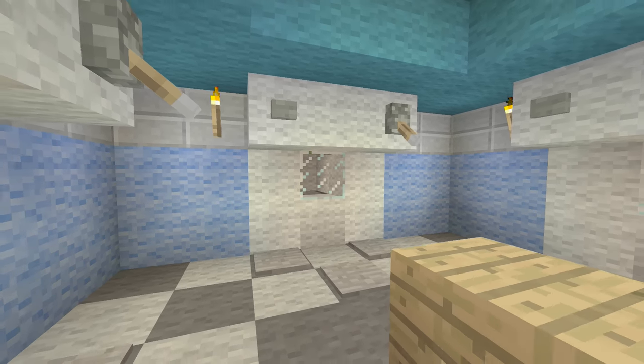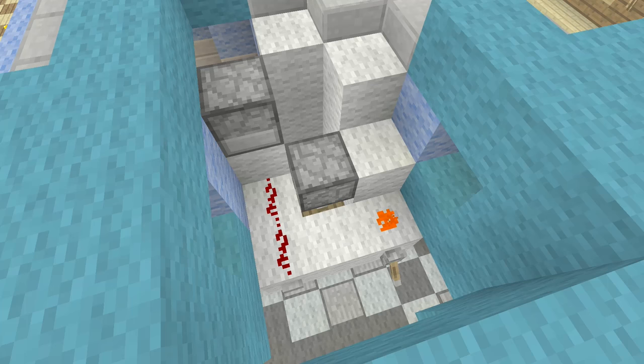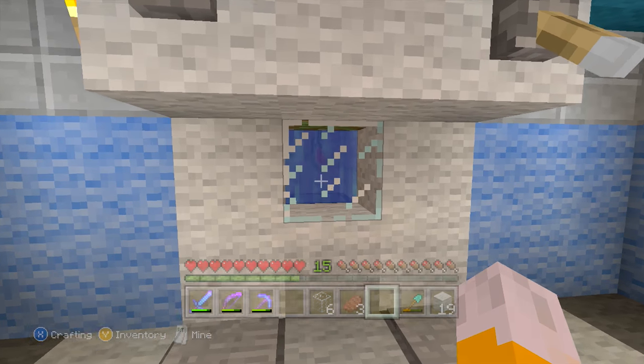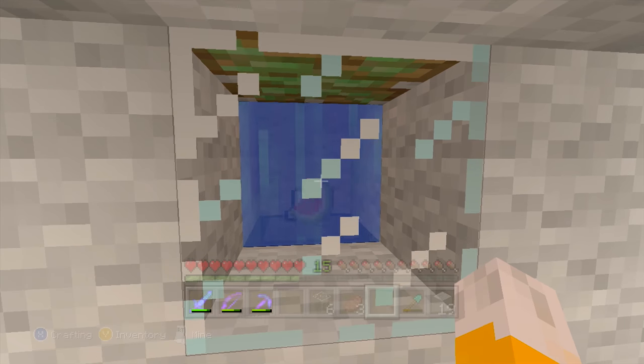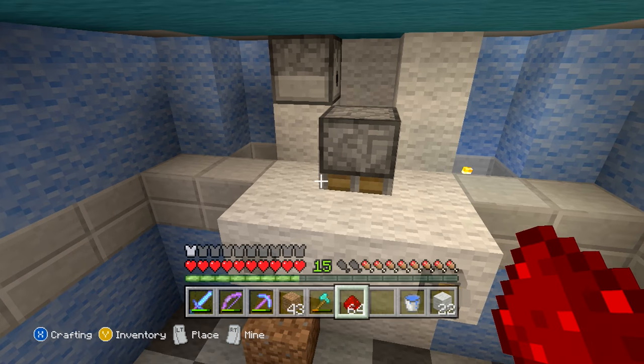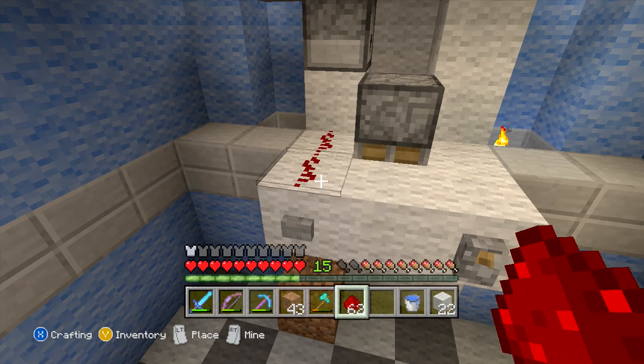My 8th favourite redstone creation is my washing machine. This is by far the simplest redstone creation on this list. All the redstone does is make a piston extend and water get released from a dispenser. The effect of the washing machine works really well though — seeing the water flowing and the clothes bounce up and down looks very convincing. I was really proud of the design and think it deserves a place on this list.